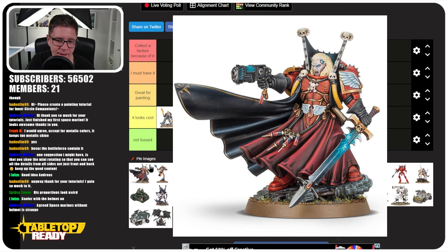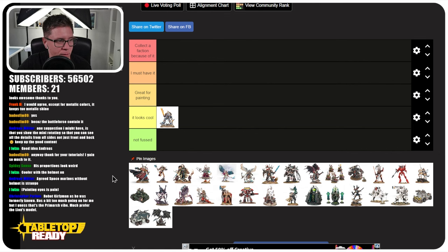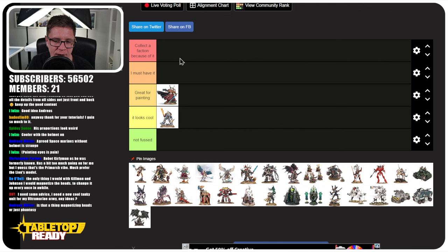Next is Mephiston — the painter's namesake — who is the main special character for Blood Angels. For me, he's great for painting because he has what Roboute Guilliman doesn't: a lot of interesting details and variety. You've got all the cloth and capes. I think for some people it could even be 'Collector Faction Because of It.' It's not a miniature I feel I need to have, and it doesn't make me want to collect a Blood Angels army, but if I had one I'd definitely want him.